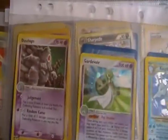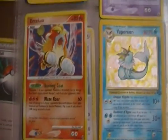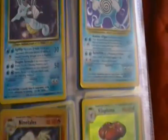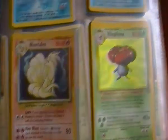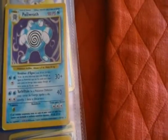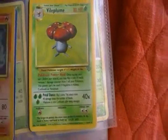The other side of the sheet we have a Dusknoir Holo, a Haunter Holo, a Gardevoir Holo, a Vaporeon Holo, a Kingdra Holo, a Ninetales Holo from Base Set, a Poliwrath Holo from Base Set 2, and a Vileplume Holo from Jungle.